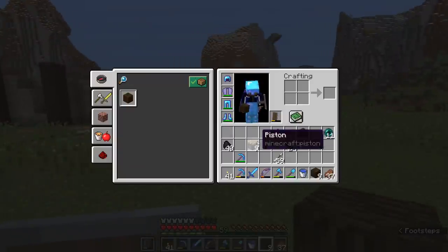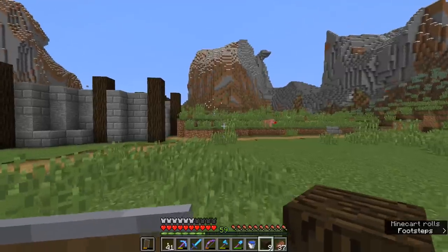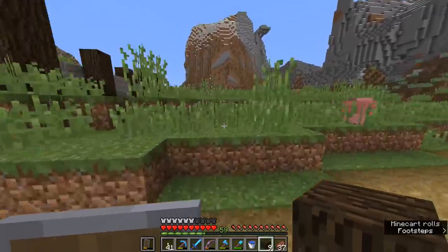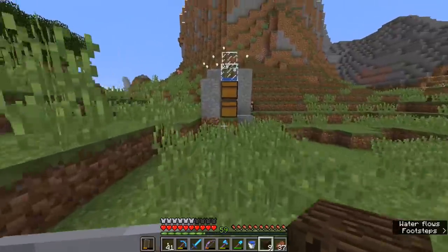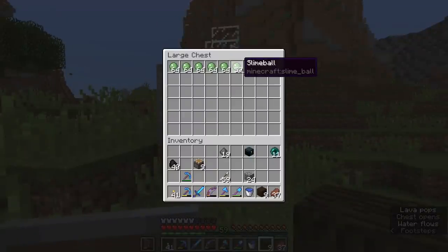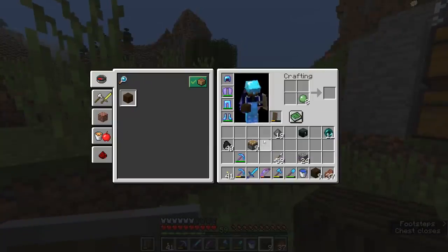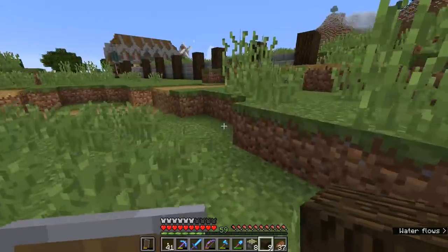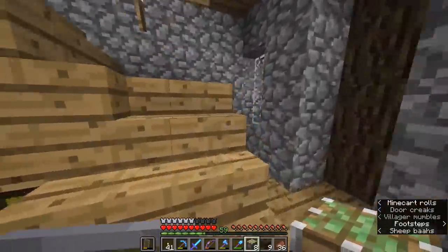I'm going to keep the pistons and a few blocks of cobblestone and wood on me, along with some gunpowder I've collected — the creepers have been spawning at night while I've been working on the house. We'll need a few slimeballs to make eight sticky pistons. That's pretty much all we'll need — give or take a couple of redstone components. So while we wait for the sun to go down, let's take a look at the music discs we've already gathered from dungeon loot.